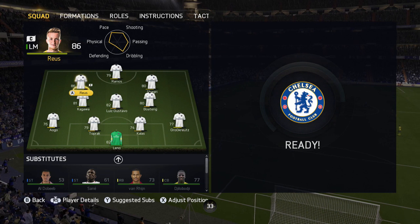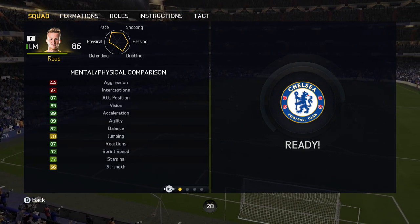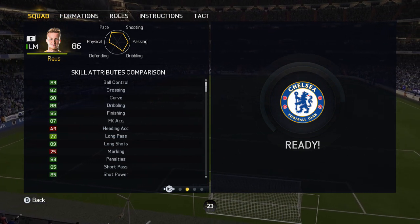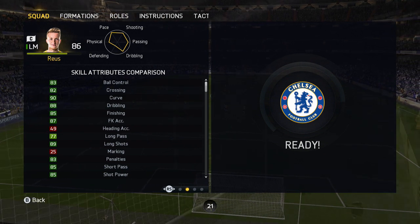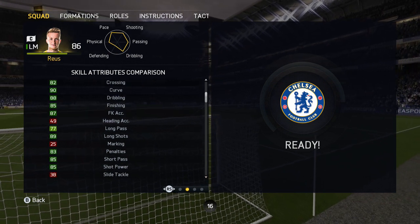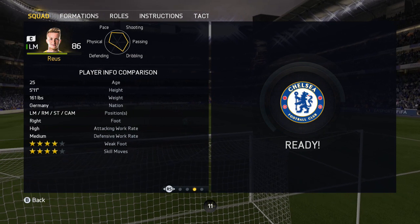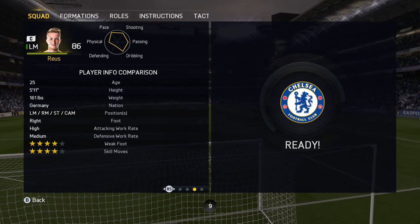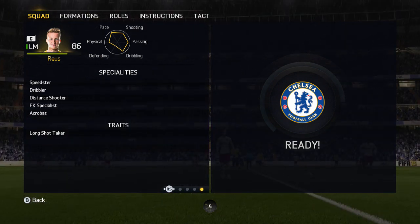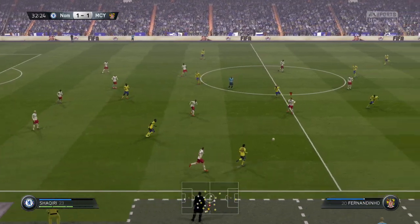Let's move on to Marco Reus. His stats look absolutely insane: 87 attacking positioning, 85 vision, 89 acceleration, 82 agility. His skill stats are simply amazing — 90 curve, 85 finishing, 87 free kick accuracy, 89 long shots, 85 short passing. His shooting stats are definitely the gem of his card. He also has four-star skill moves, a high/medium work rate, several specialties, and the long shot taker trait.